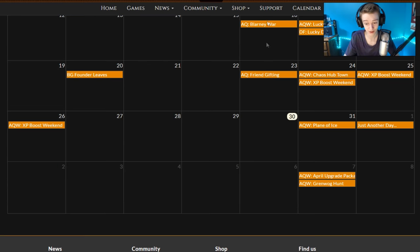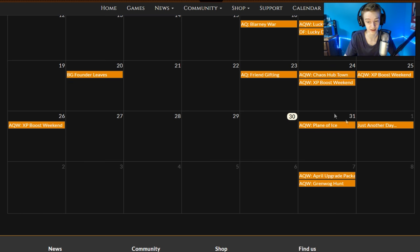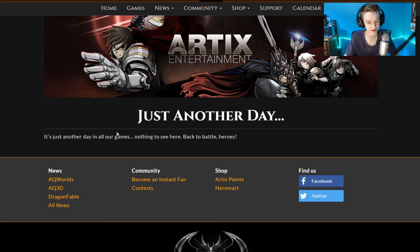If you don't know when Grinwog is, it's on the 7th of next month, April. The 31st is tomorrow. This is the Artix Entertainment Calendar — www.artix.com/calendar — that's where you can go to check when releases are happening. One of the more important things in this video: tomorrow is Friday, the 31st, the Friday release. But the day after that is April Fool's Day, April 1st — or if you click on the calendar, just another day. Nothing to see here. Back to battle, heroes.